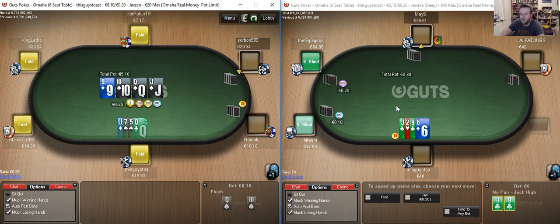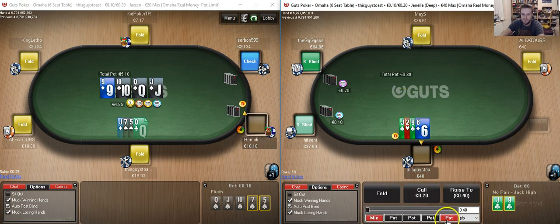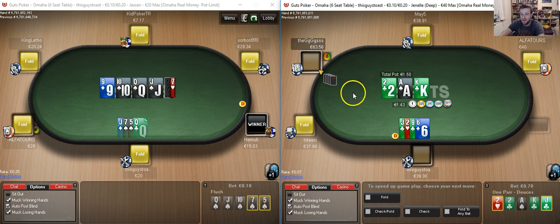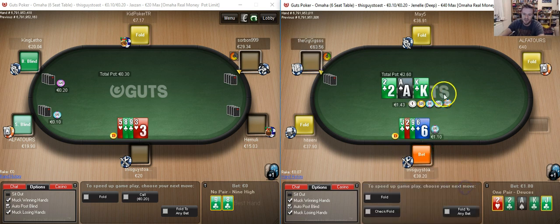A reasonable hand to open on the button if it gets folded around to us — it does indeed. We shall start off with a nice little raise on the button. The big blind has just shown down quite a loose under the gun open. This flop kind of hits us but it also crushes our range pretty well. We're going to have a lot of aces, a lot of kings, a lot of two pairs, a lot of flushes, and a lot of flush draws with straight combos.